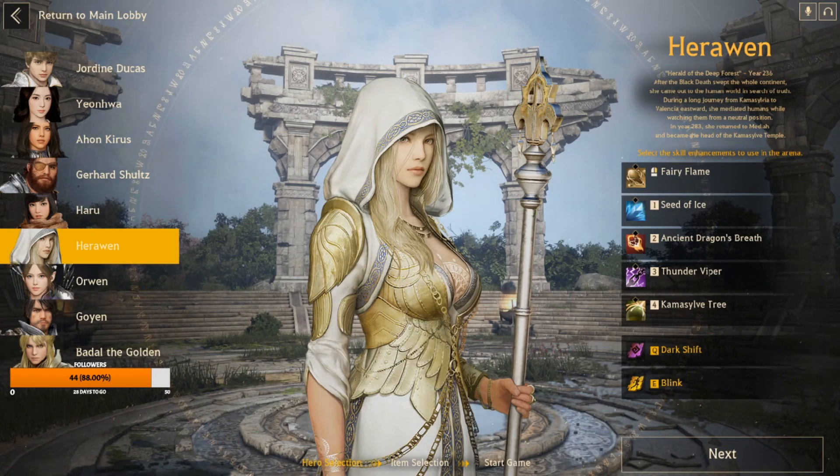In solo play, everything she tries to do ends up getting interrupted before it can go off. If I'm channeling my C device and somebody hits me or runs past me, that ability is automatically interrupted — same goes for her two or three. To fix her, give her four a little more tankiness and maybe enact a healing radius where the closer you are to it the more you heal, but you still heal for a certain amount even further away.